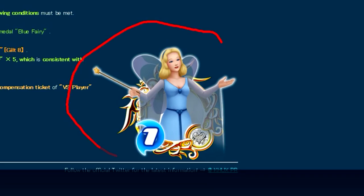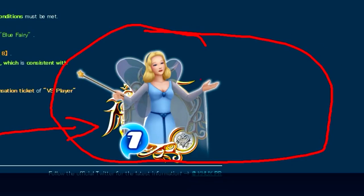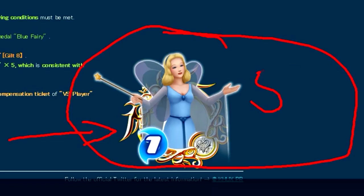For example, this picture shows a tier-one Blue Fairy medal. In order to evolve a tier-one medal into a seven-star medal, you need five of these tier-one Blue Fairy medals before you can complete the evolution.